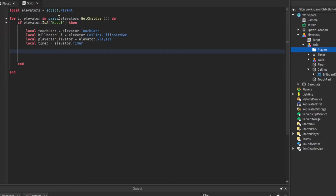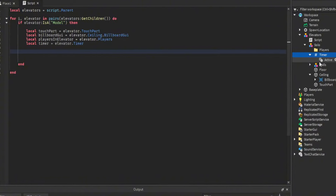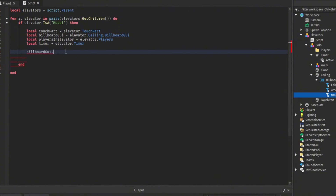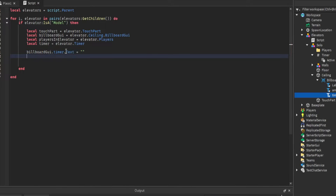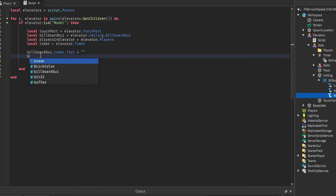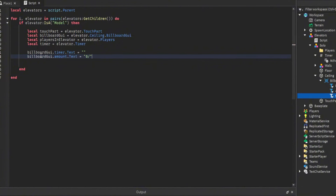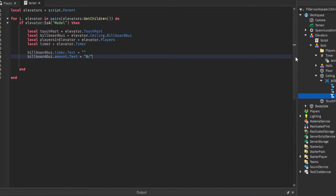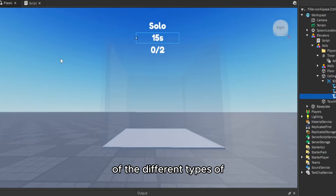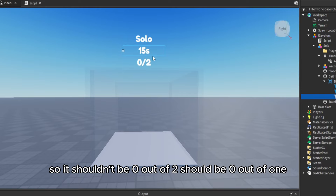Let's reset the variables by default. The billboard timer text gets set to nothing since nothing should show when no one's in the elevator. For the player count display, instead of showing zero out of two, it should show zero out of one for solo. So we'll make a dictionary called `maxAmounts` that maps elevator name to player count.